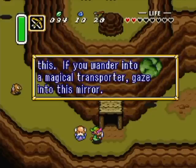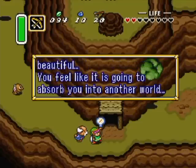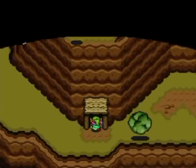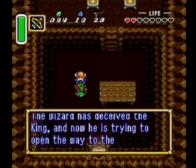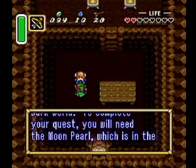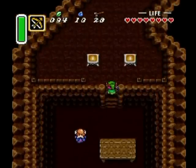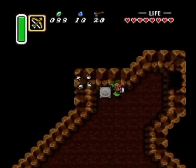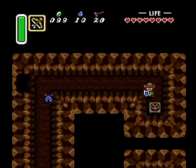He says if I wander into a magical transporter, gaze into this mirror — and we get probably the most important item of the game, although technically some items are optional. He mentions the wizard has deceived the king and is trying to open the way to the Dark World. To complete the quest I'll need the Moon Pearl, which is in the tower on top of the mountain. He comforts my weariness, which I appreciate because I hate that low health beep in this game — in fact I hate low health beeps in pretty much every game.